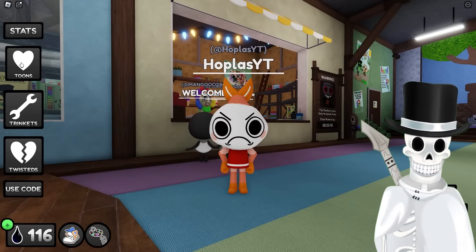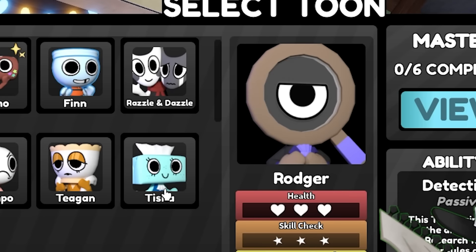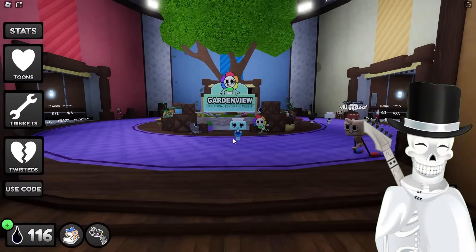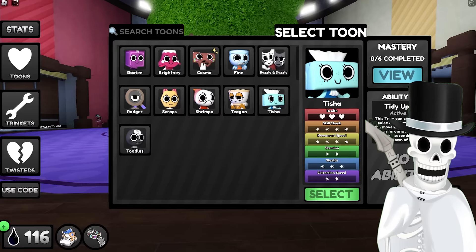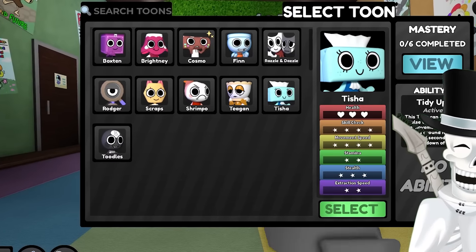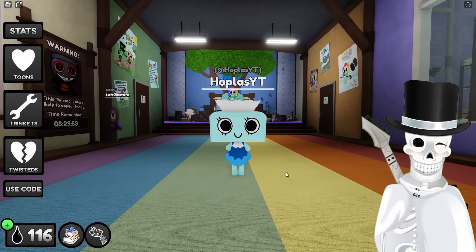And who's the best toon for us to extract with? Unfortunately, our best one is probably Roger. Or I can clean up everything with Tisha. We're gonna be giving everyone maximum speed boost with Tisha. For those of you that don't know, Tisha has the ability called Tidy Up. This toon can create a pulse that increases the movement speed of toons around her by 25% for 5 seconds. So basically, everyone's gonna be going supersonic speed with me. Tisha, more like Sonic?